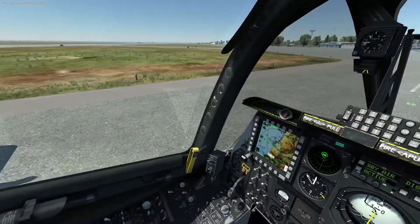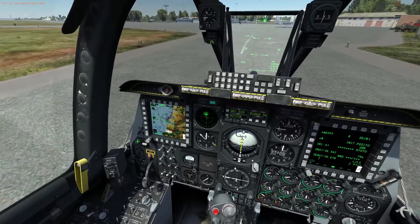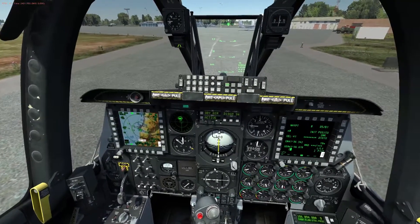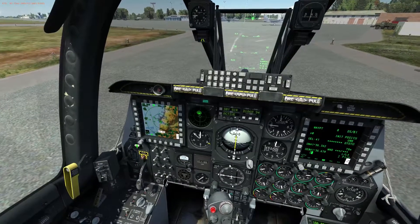you want to make sure that your air brakes are closed, your flaps are all the way up, your anti-skid switch you can go ahead and turn off and reset the warning. Your landing lights, you want to go to taxi.